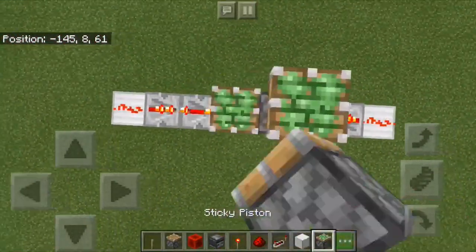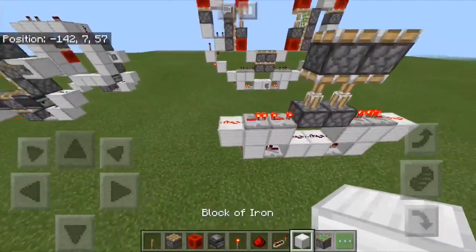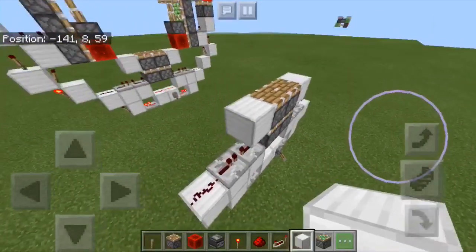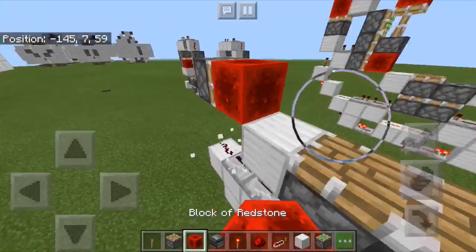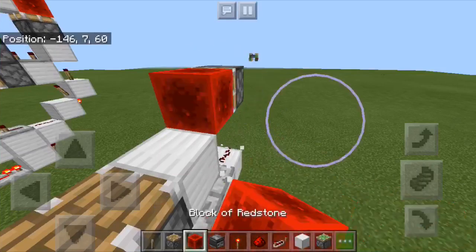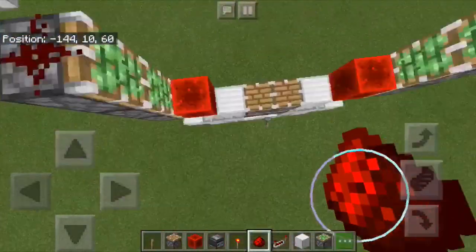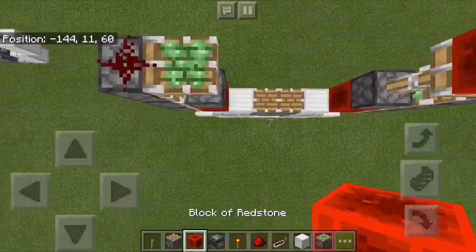Then, between those two, put two sticky pistons, and on the sticky pistons' faces put normal pistons. Put on the sides of those pistons normal blocks and then build out two, so you can put a sticky piston and then a redstone block on its face. Mirror that on the other side. On top of that sticky piston, put two more sticky pistons with the redstone dust on top of the top one. And then on those redstone blocks, place two sticky pistons facing up, and on those sticky pistons put redstone blocks.